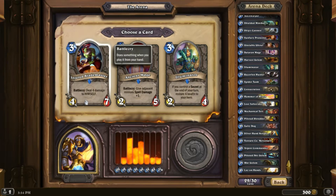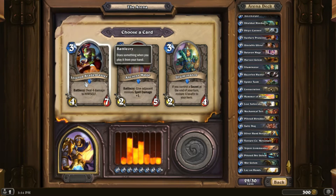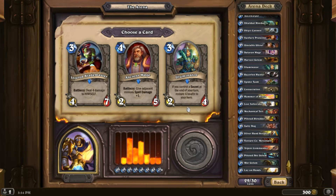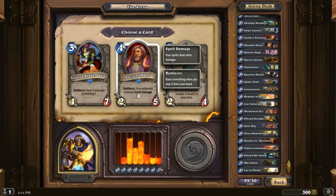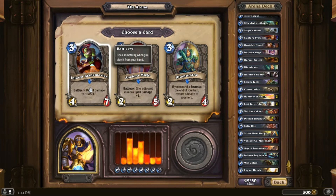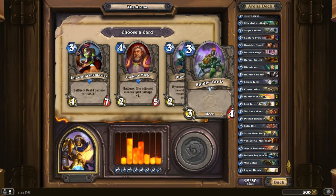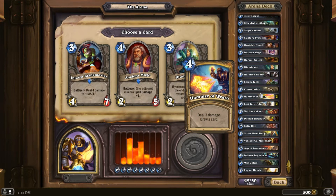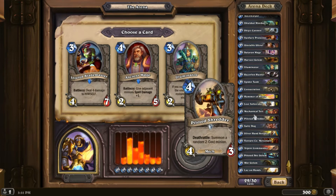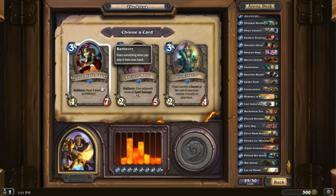Should I take this one? He's basically a 4/3 for three mana, which isn't horrible. If I compare it to a 2/4 or a 4/3, this guy's going to kill something while the other probably accomplishes nothing. Or the Ancient Mage for four mana — that Hammer of Wrath could be five damage, but that's an eight-mana play. I think I take the Injured Blademaster to even out the curve — I'll go with him over the Ancient Mage.